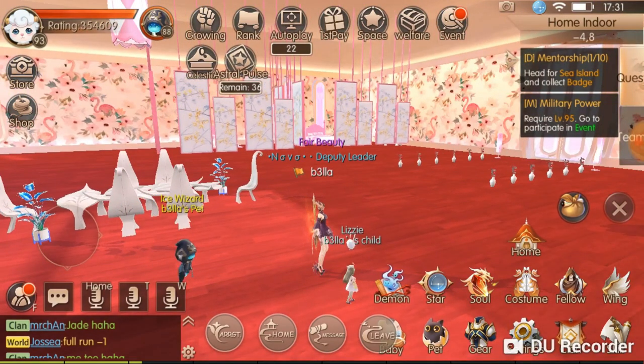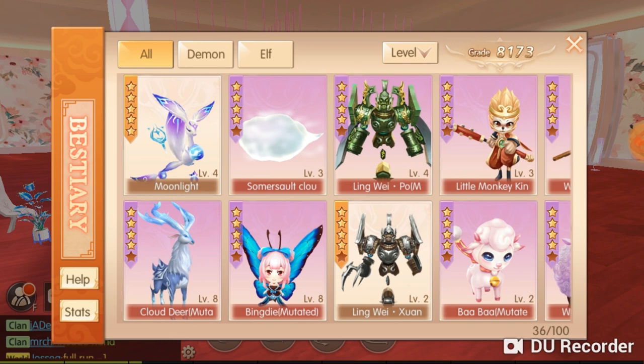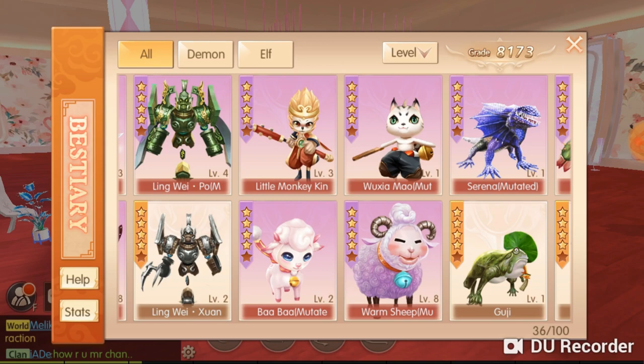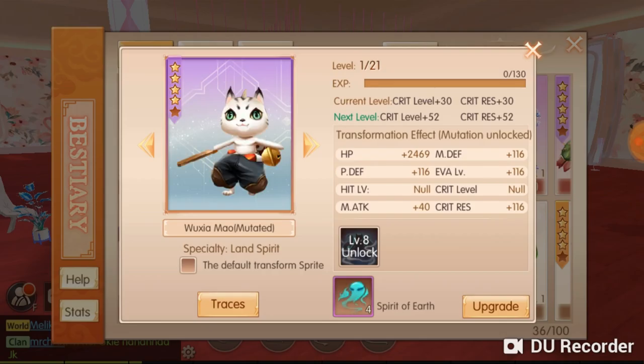Moving on to the next tip — sprites. I'm not really focused on sprites right now since I'm focused on encounter quests, but I will look into it. Each sprite you team up with or catch can give you better ratings or better stats for your character.